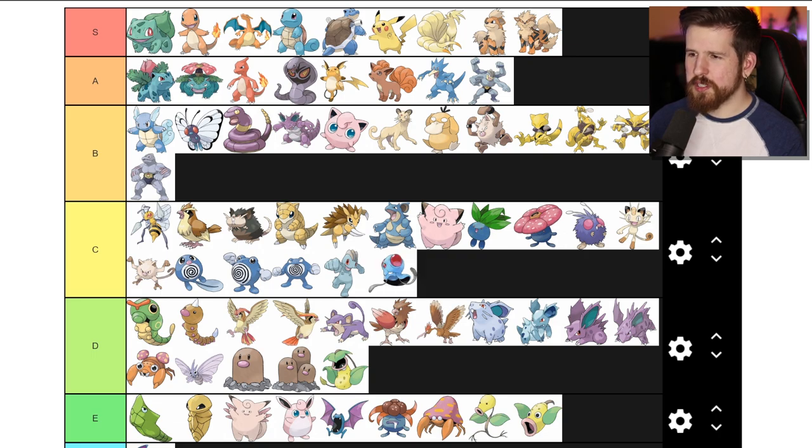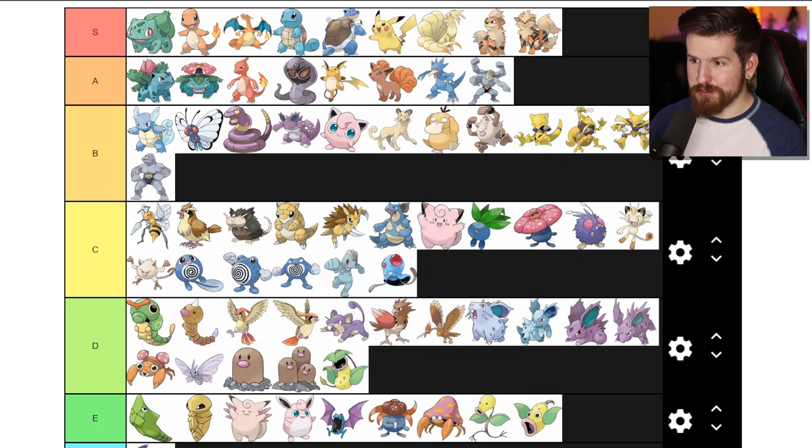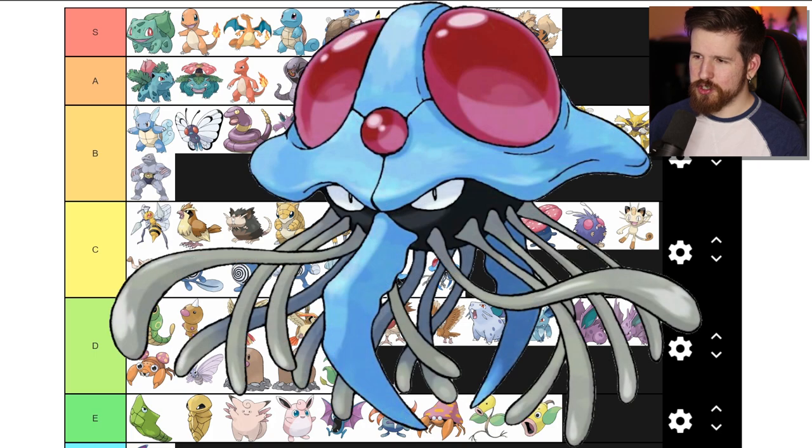Tentacool - not really that cool if I'm honest. Just kind of a blue jellyfish that looks like it's been watching too many Saturday cartoons, zoned out look, nothing really going on out there in the ocean. C tier. Tentacruel - it's a jellyfish but it's got a big beak now, and Tentacruel resents the fact that they've gone nowhere in life and wants to take it out on others. I kind of get that - that's something I'd normally give a B tier for as far as Pokemon personality. But the top looks the same. I'm just not really into jellyfish Pokemon.